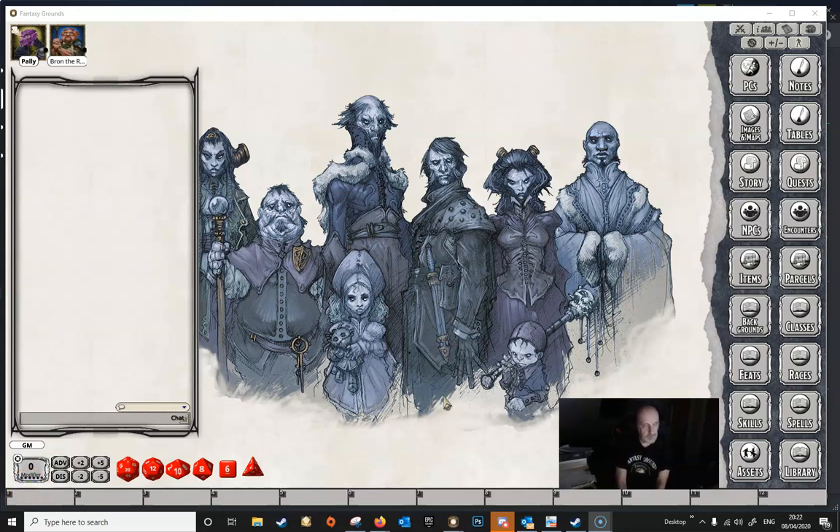Welcome to another video in this series which attempts to answer the most frequently asked questions about Fantasy Grounds Unity. In this one we're going to revisit Line of Sight, but this time we're going to add in some NPCs just to show what the Line of Sight does in terms of revealing NPCs and that kind of thing.